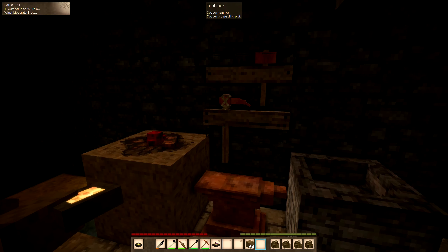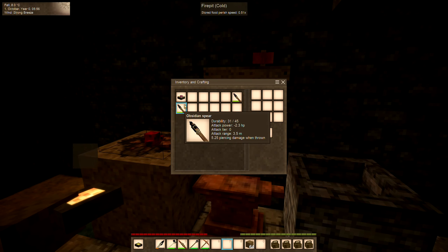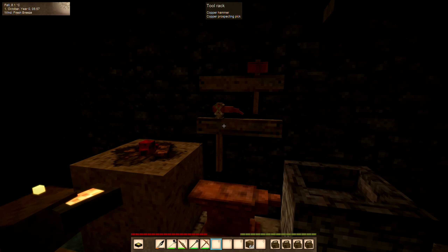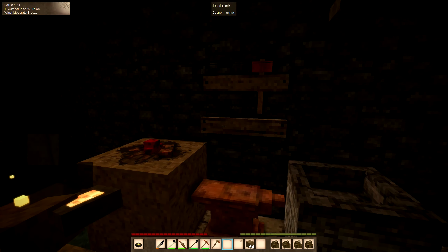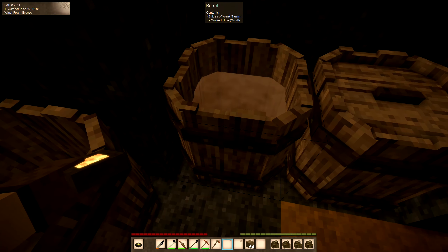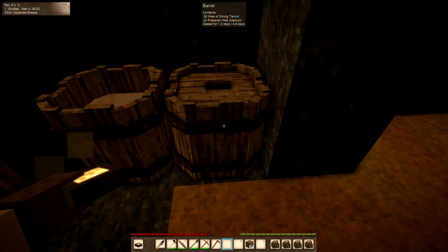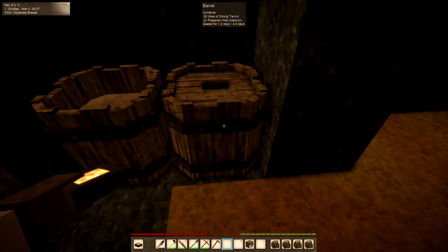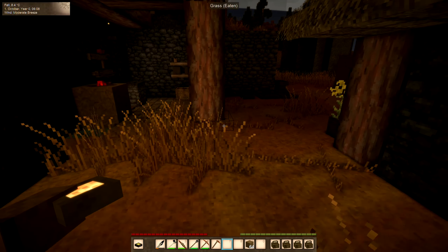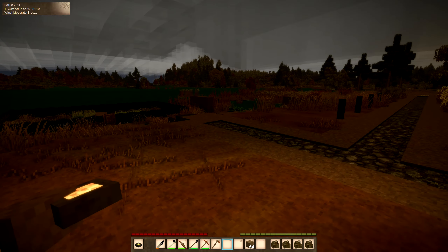Should I take the prospecting pick? I haven't used that yet. A little more organized. We have some more skins — I've got one soaked hide ready to go. This has the medium hides we put in there, and it is good for four and a half days, so we're 1.2 in to the four and a half days. Let's go ahead and head out.